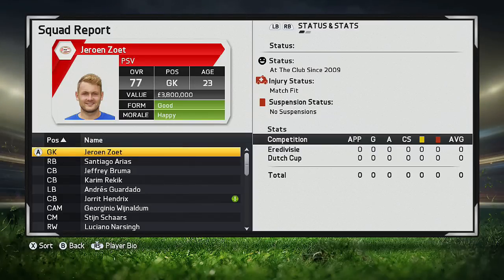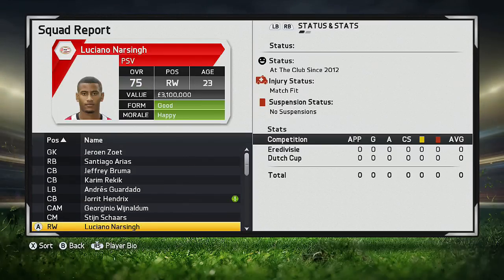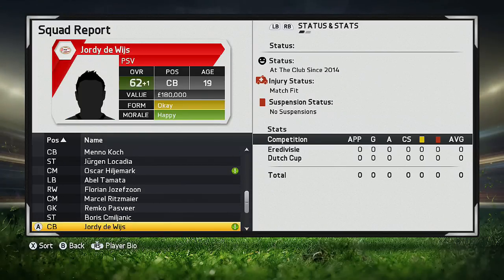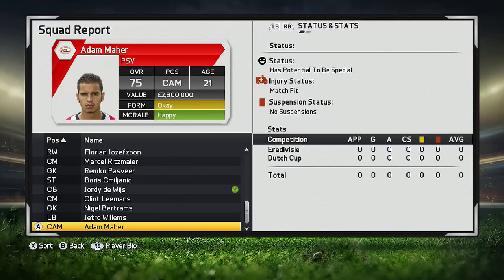If you want to keep it somewhat realistic, I would recommend doing this with players where you truly believe they should have higher potential. For example, Munir El Haddadi from Barcelona is now playing for the first team but only has a potential of 80. If you have players like that — playing at the biggest clubs but with low potential — I would recommend doing this with those kinds of players.